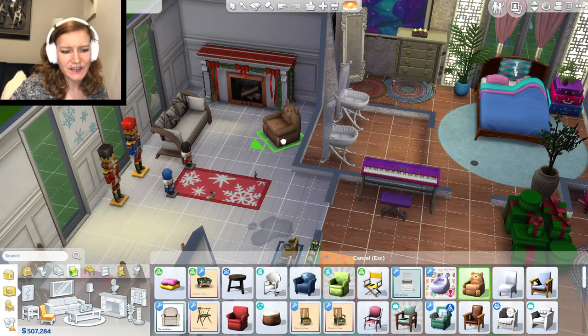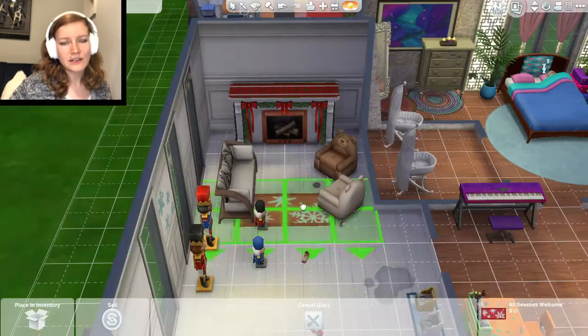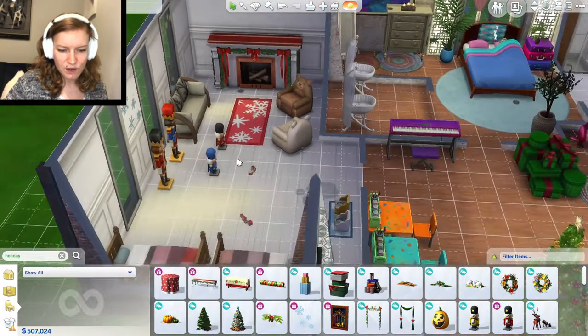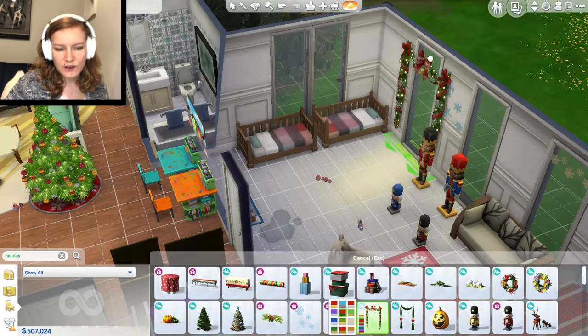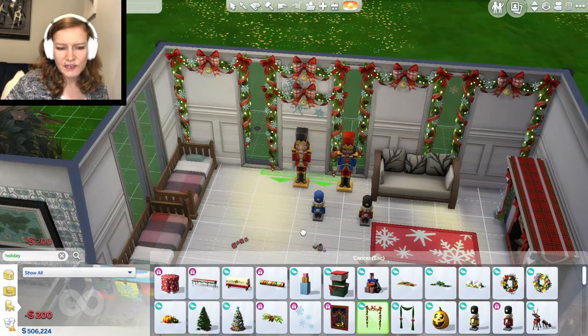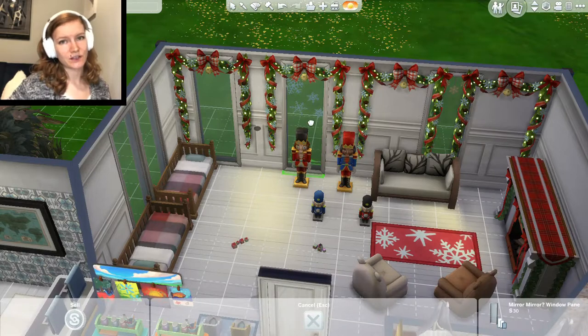We moved their fireplace in here — we're going for kind of an outdoors theme. We have that couch with the woods on it, and I gave them two little toddler chairs, one of a polar bear and one of a brown bear — both kind of wintry animals. We have to give them some presents and garlands. I really like these garlands, they're fancy. We'll move these over and give them an extra window so they have garlands all over the place. We'll give them some snowflakes. Unfortunately it's spring now that they've aged up, but we're going to have to do like a Christmas in July for them later.